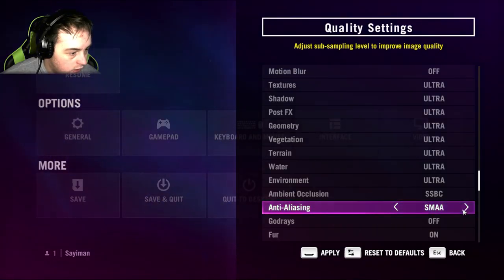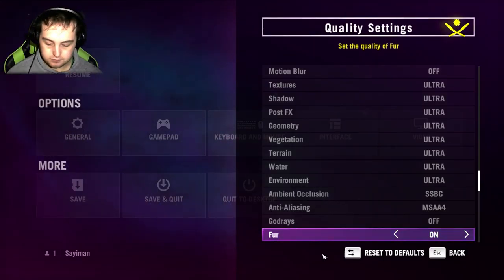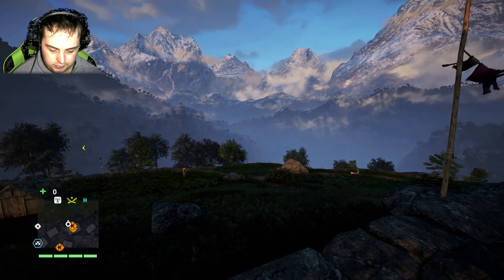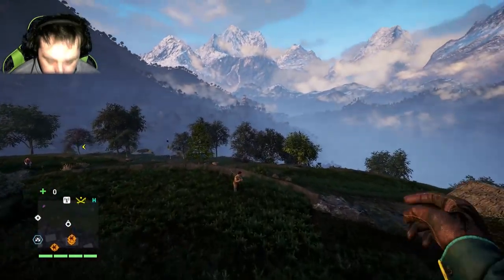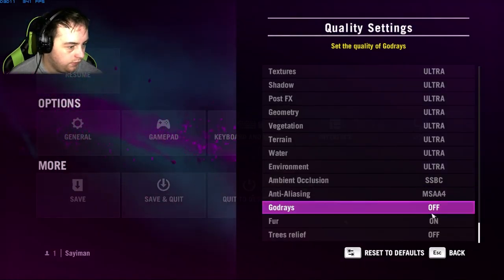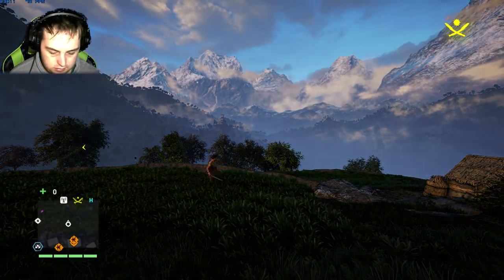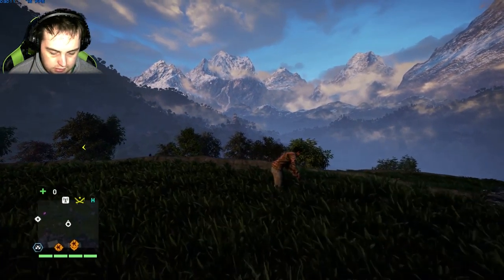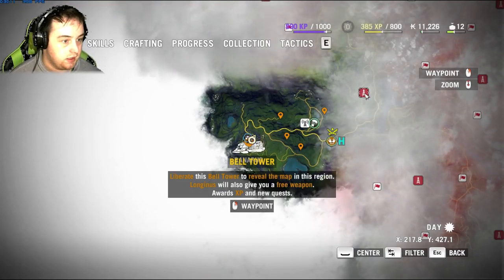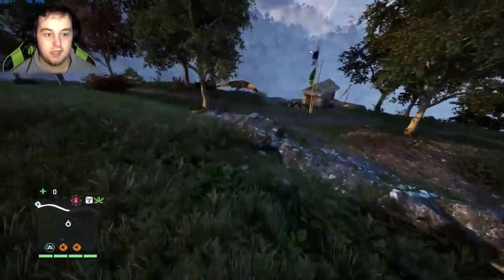I tried MSAA 4x and it dropped to 55 FPS — what is this bullshit? So I turned MSAA off and put it back, and now we're back up to 70-75 FPS. My plan for this first part is to take out this radio tower. I'll be doing this as unedited as I can, unless I'm going on long trips.